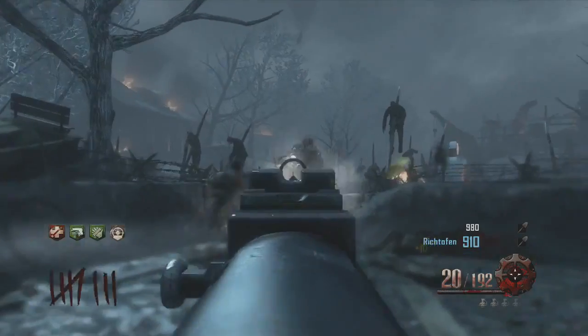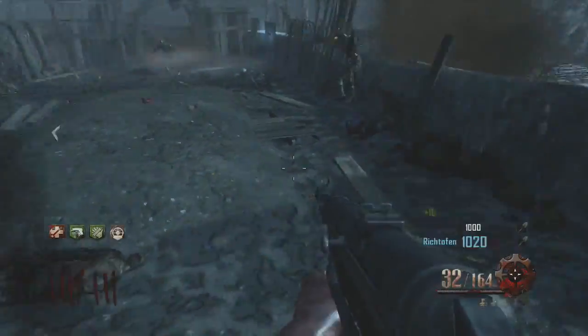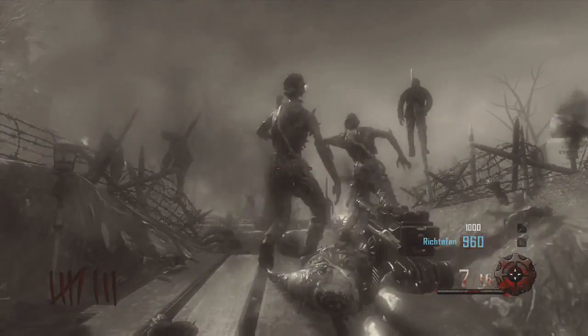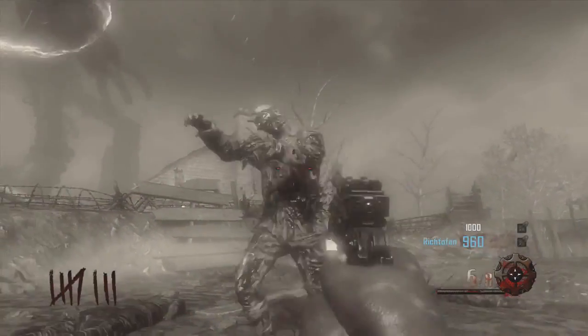When you do actually get pulled into him, as you can see here, the character actually shouts to fire at his arm, so that signifies that his weak spot is his arm. Whether it means actually fire at his arm or knife his arm — because we know we can get away with a knife — we don't know, but when the DLC does get released we will soon find out.